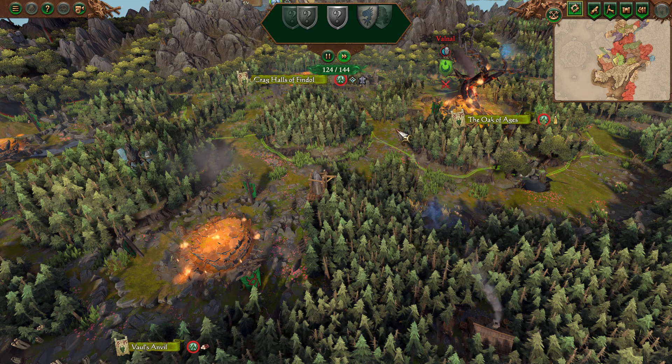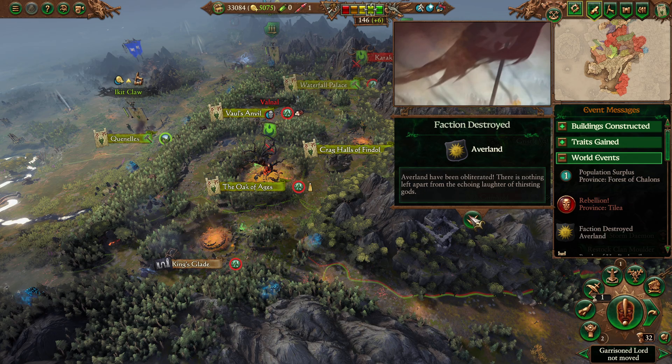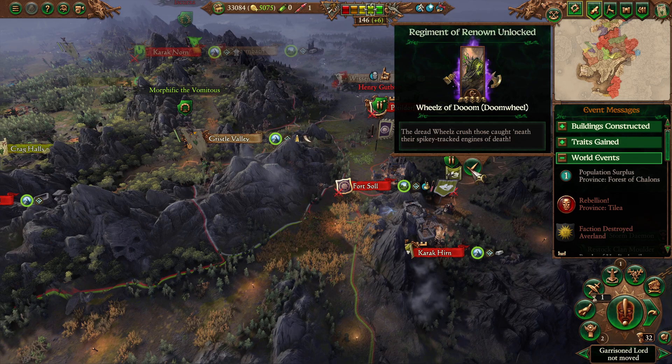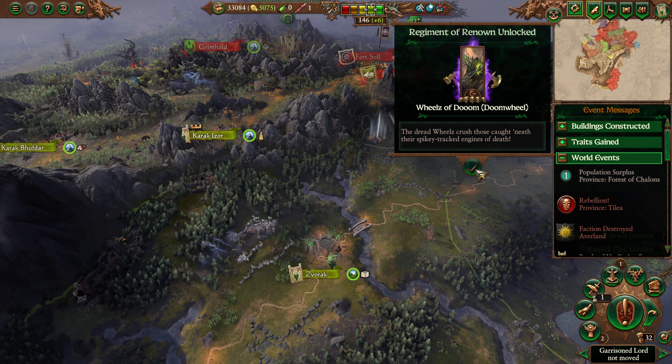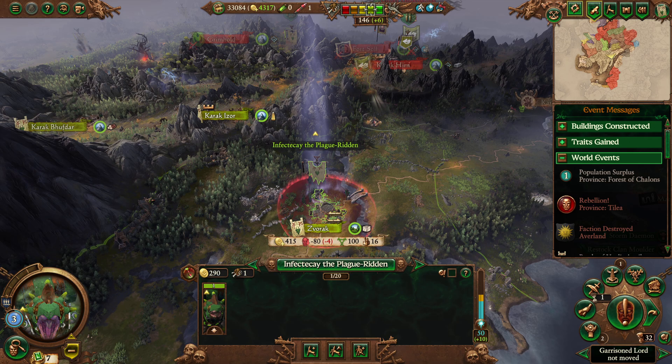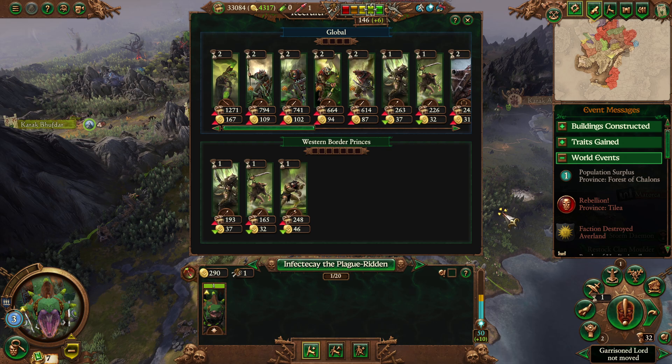Rebellion in Telia — that's just fine. Faction destroyed: Averland — that's probably our friends working. I don't know where Gelt went. Damn. If he's — I assume he's here actually. Ikkit Klaw, Shife, ready for duty, and Fecticay. Guess who's coming back! It's going to cost us 700 gold per turn. But I have a feeling Gelt is coming.